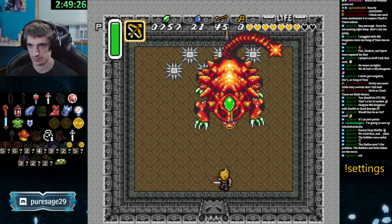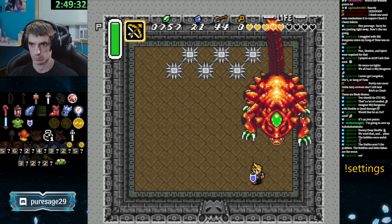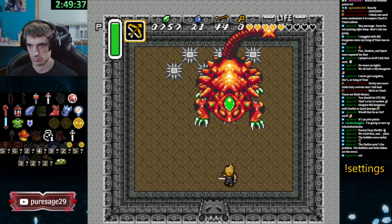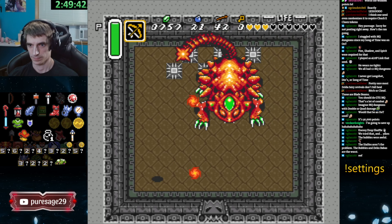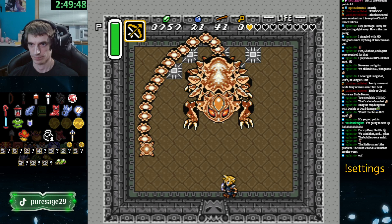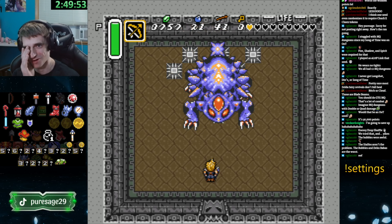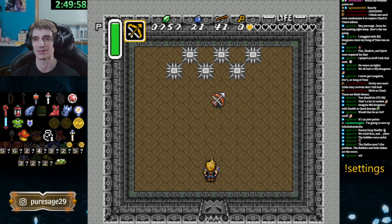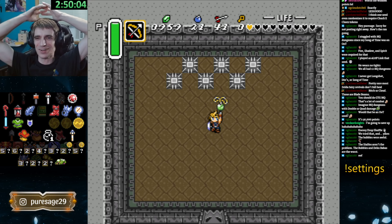Just go towards the center when he's swinging his tail. When he stops, just unload the arrows as fast as you can. We barely made it out — one heart left. Barely still counts. Another. Oh my — what? Both the bow upgrades were here?